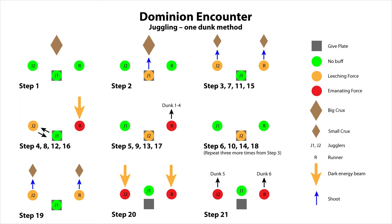The general rule of thumb is that if you have the leeching force buff, you need to be standing on the give plate, and if you don't, you need to be ready to shoot your side crux when they appear to transfer the leeching force to yourself. To transfer the buff, while juggler one is standing on the give plate, juggler two and the runner shoot the smaller cruxes. The juggler should always shoot the left crux and the runner should always shoot the right. The runner then needs to convert the leeching force into emanating force by jumping into the middle of one of the dark energy beams that Rulk shoots periodically through the left, centre and right sides of the room. This resets the runner's timer to 45 seconds.